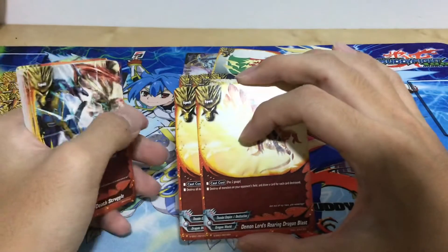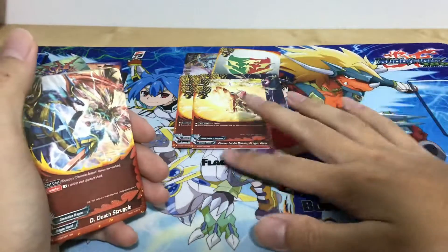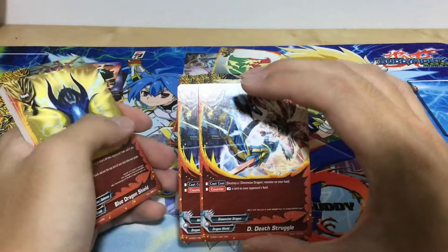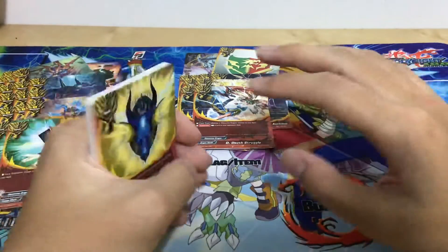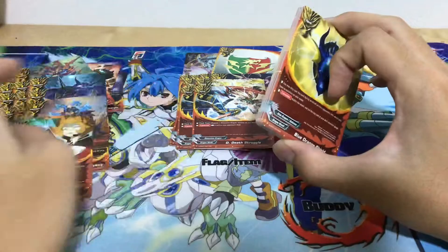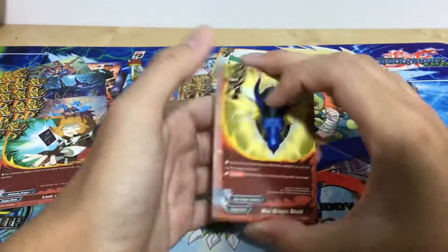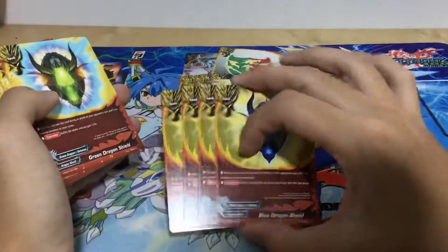Two copies of Dragonic Charge Plus — charge two gauge, then if your life is five or less you can charge another three gauge, so one card for five gauge. That's stronger than Hyper Energy but requires being at five or less life. Two copies of Demon Locks Roaming Dragon Blast — pay two gauge, destroy all monsters in your opponent's field and draw a card for each, so against three monsters you draw three cards for two gauge. D-Death Struggle — destroy a Dimension monster on your field, rest a card on your opponent's field, which synergizes well with Dimension Dragon to absorb attacks.